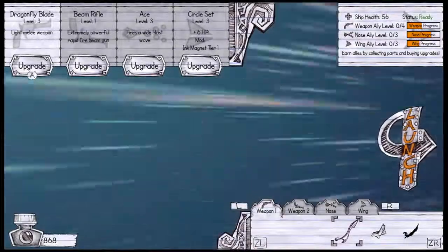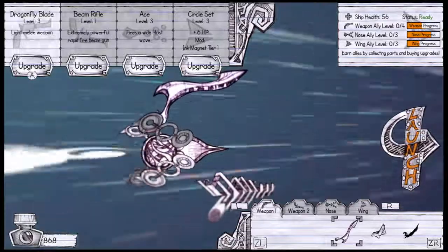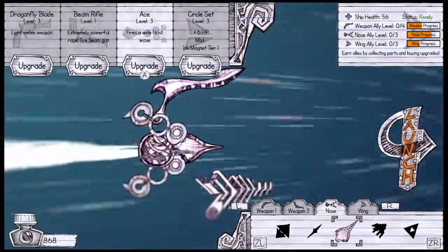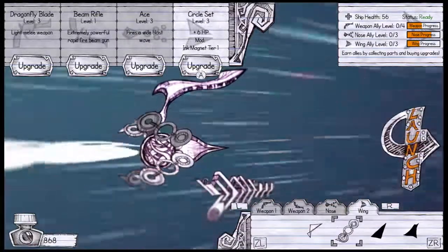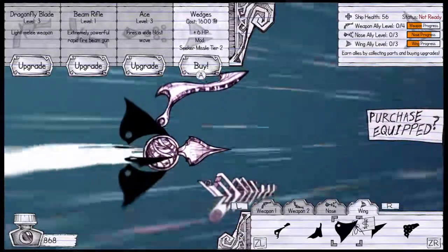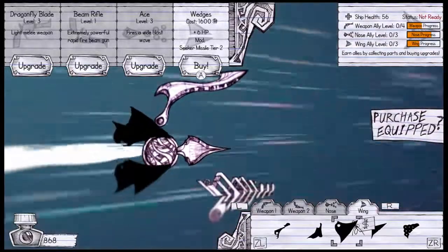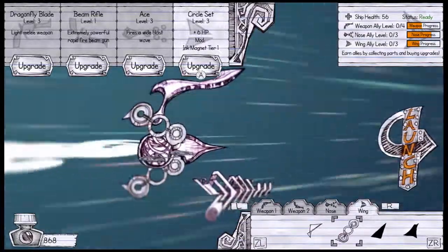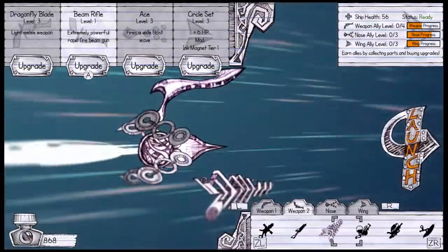When you start you can look through the different options for weapons. You have two types of weapons on your ship along with a nose type weapon and a wing type upgrade — it could be a weapon, there's a seeker missile I haven't opened up yet, there's afterburner options, health options, and a lot of different options in here for weapons and stuff.